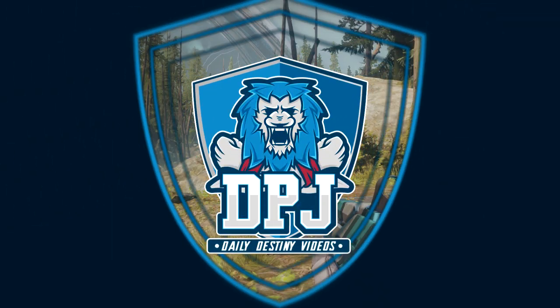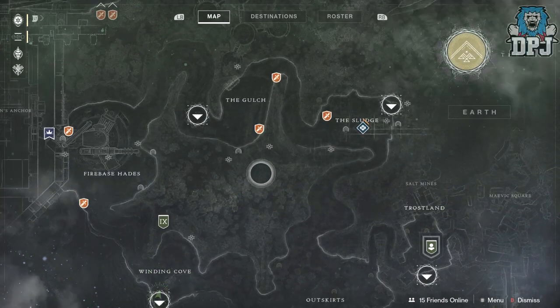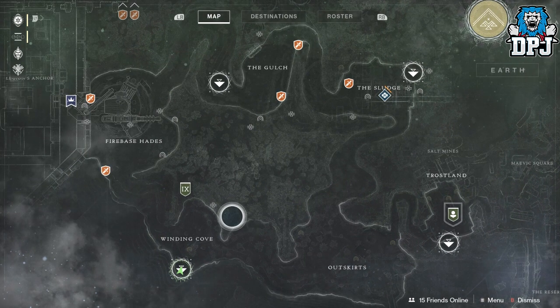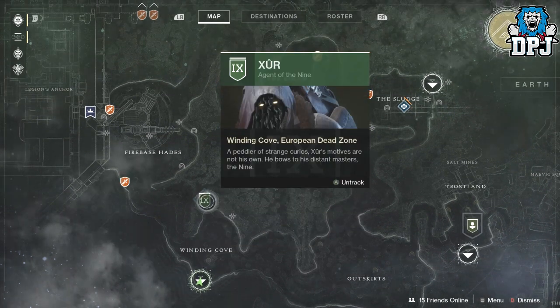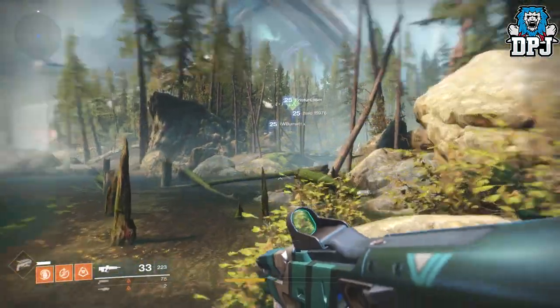What is going on guys, welcome back to the channel. Today I've been using Xur's loot and location for the 8th of December 2017 — basically the first time Xur has come since the Curse of Osiris DLC. He's located within the EDZ, basically by the Winding Cove, so we're just going to pinpoint where he is because I'll probably get lost. He's right up there.